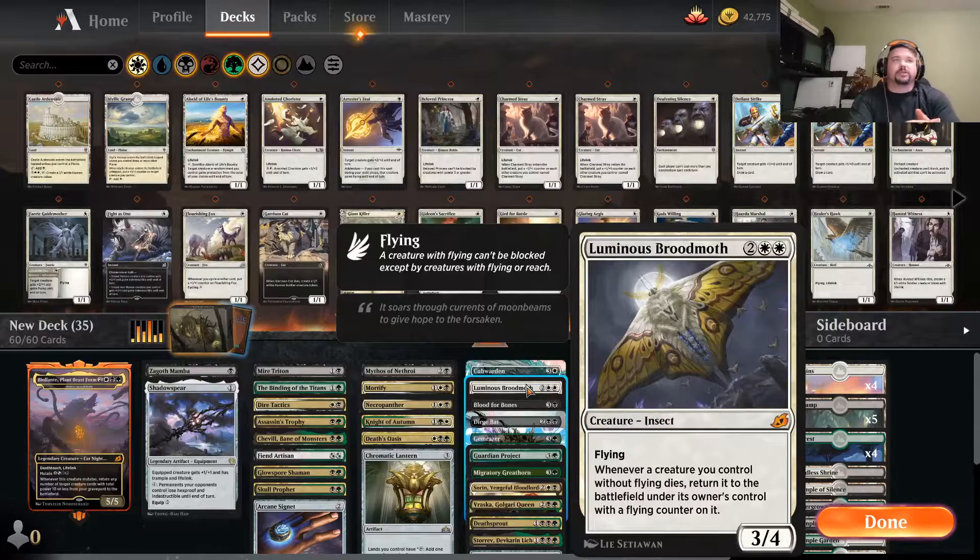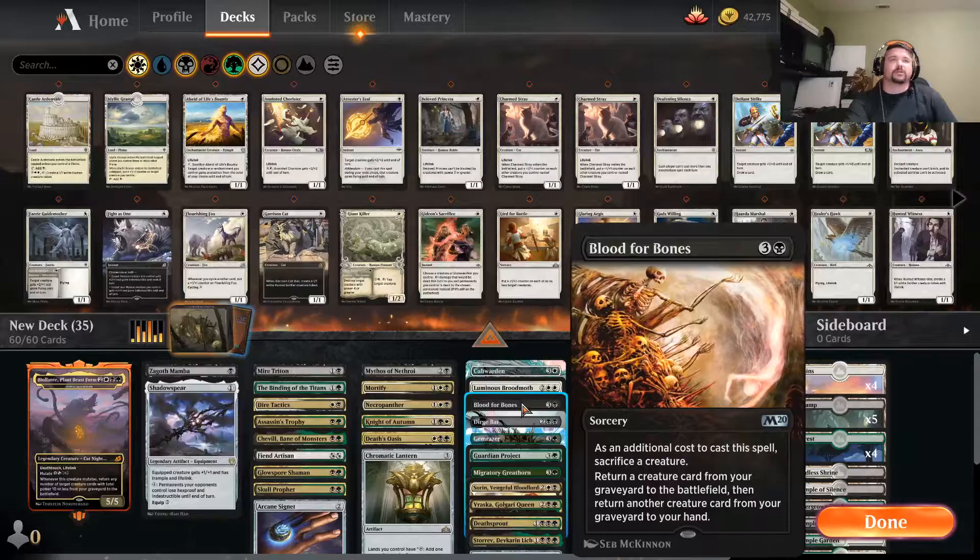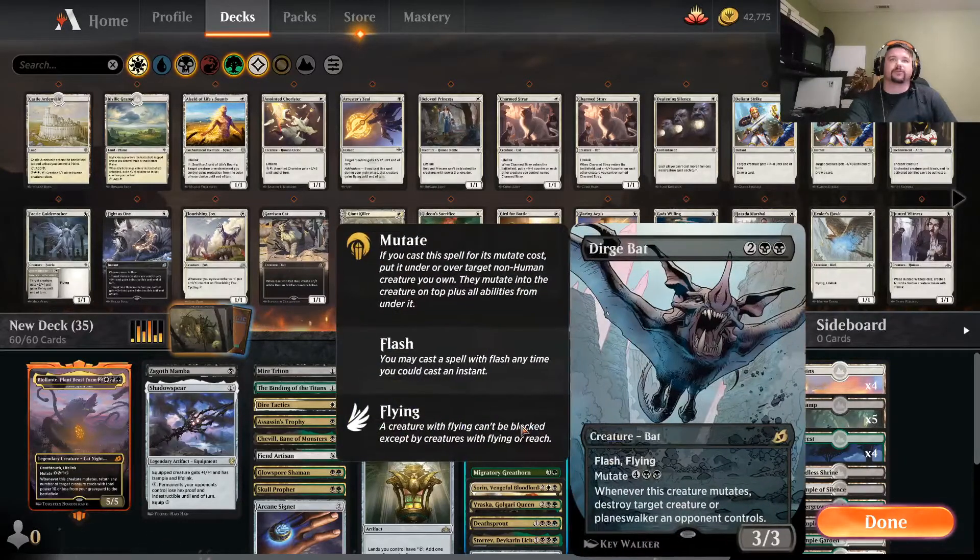Broodmoth is amazing. Brings them back an additional time — everything that dies that doesn't have flying will come back to your side of the battlefield. Can trigger more abilities, all kinds of stuff like that. Good for throwing into the graveyard, getting new cards out, stuff like that. Dirge Bat, great removal.